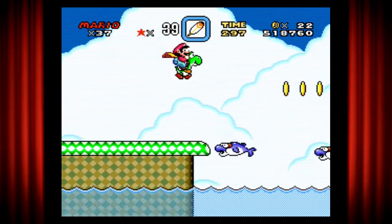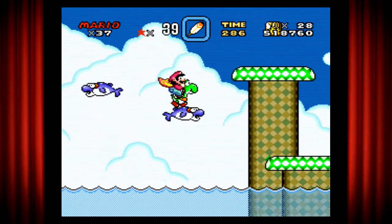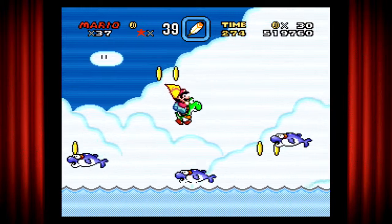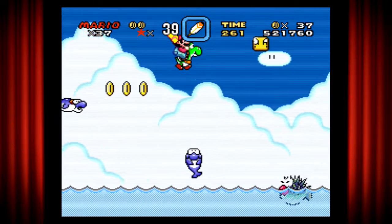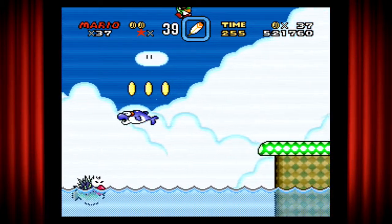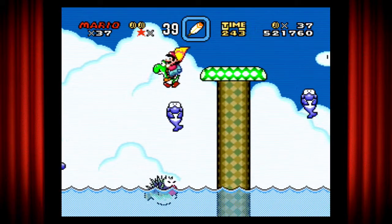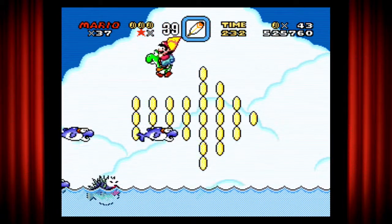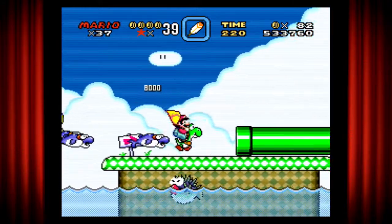Onto the water portion - we got ourselves some dolphins. These are the only allies I can remember that can help you on your journey; just jump on top of them so you can get through this area. Very simple. Watch out for that giant pufferfish - it will follow you throughout the entire level. And already we're done.